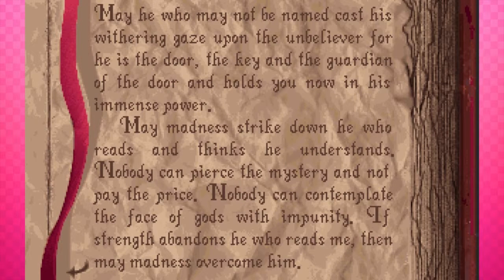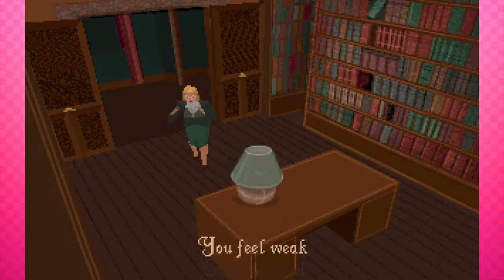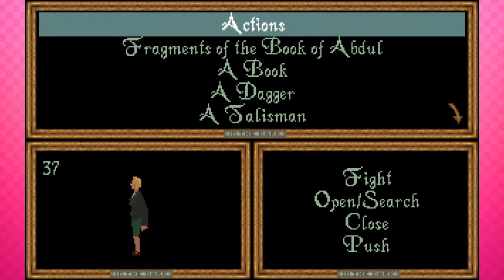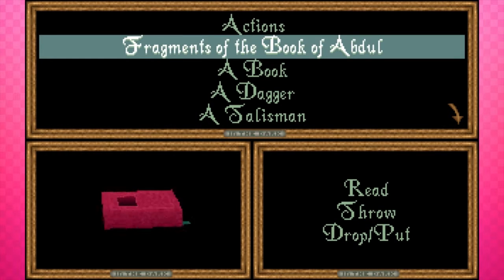'May he who may not be named cast his withering gaze upon the unbeliever, for he is the door, the key, and the guardian of the door. May madness strike down he who reads and thinks he understands. Nobody can pierce the mystery and not pay the price. Nobody can contemplate the face of the gods with impunity. If strength abandons he who reads me, then may madness overcome him.' And we feel weak — we knock our head on the ground. Basically, we just lost a bunch of sanity and some health. We just read the Necronomicon — that's the Book of Abdul.